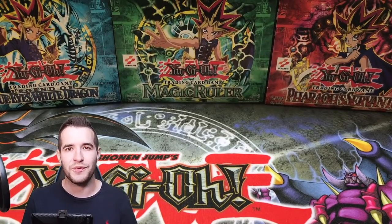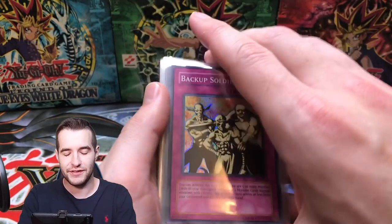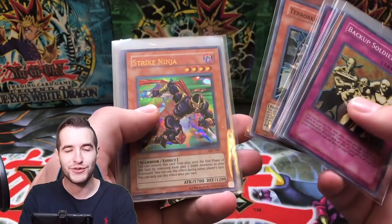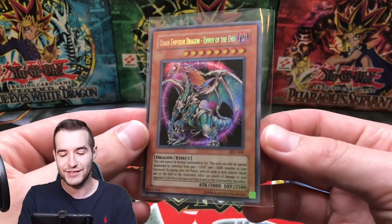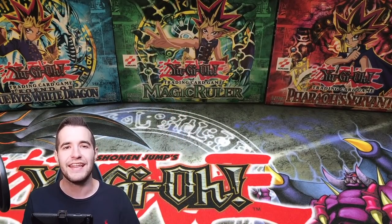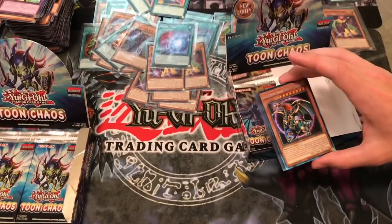Overall a pretty good opening — we had some great pulls. From 39 reprint packs: one Thunder Dragon, two Final Countdown, and one Manju as highlight commons. For supers: Backup Soldier, DD Scout Plane, Magical Hats, Trap Hole, Different Dimension Dragon, Nobleman of Crossout, Kazujin, and Terror King Archfiend — that's eight supers, a ton. For ultras: Strike Ninja, Guardian Grawl, Gaia the Fierce Knight, Exodia, and the Chaos Emperor Dragon. Still no Black Luster Soldier, but we are happy with this one. Hope you guys enjoyed the video — like it, subscribe for more epic videos, and I'll see you guys later. Peace.